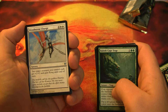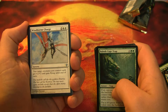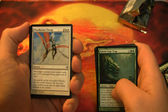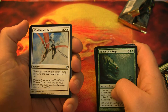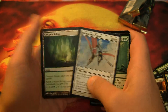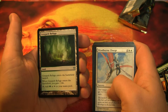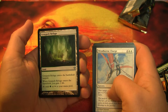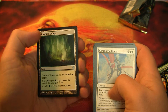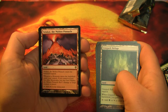Windborn Charge: 4-drop sorcery, 2 target creatures you control each get +2/+2 and flying until end of turn. Short-lived, expensive — I mean it does something for you, but I can't imagine what kind of deck you'd use that in. Graypelt Refuge enters the battlefield tapped, when Graypelt Refuge enters the battlefield you gain 1 life — so like the opposite of a fetch land. Add green or white to your mana pool. It's a land, but not a fetch.